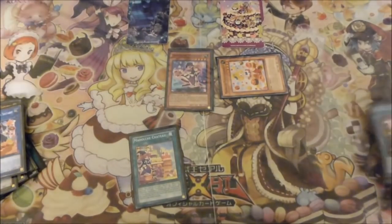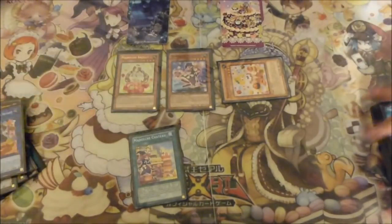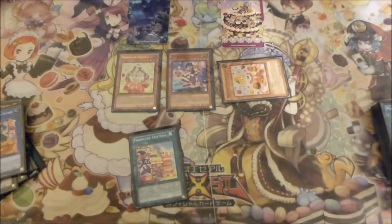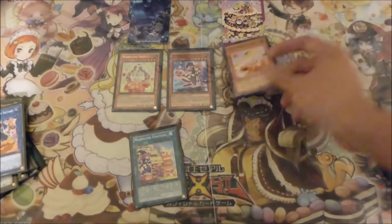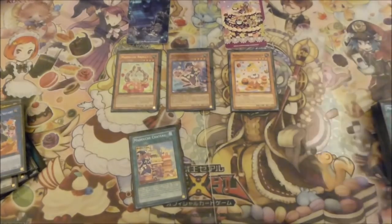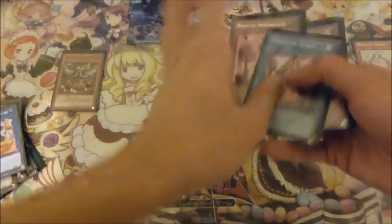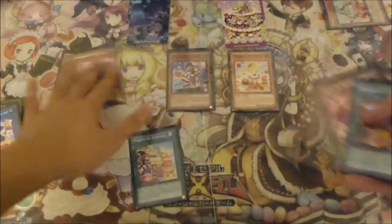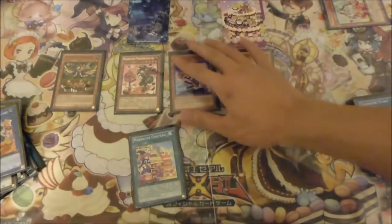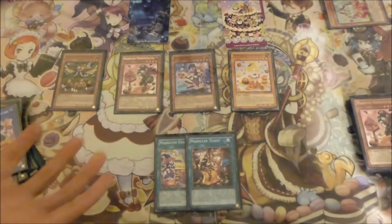In this case she will special summon out Angele. The reason being is that you actually want to go into Angele first, because if you went into Pudding Cessour there's nothing to then shuffle back in. So you use Angele's effect to get out your Hoot Cake, and then Hoot Cake will banish and special summon out Messengelato. With that you grab your Ticket from your deck to hand.